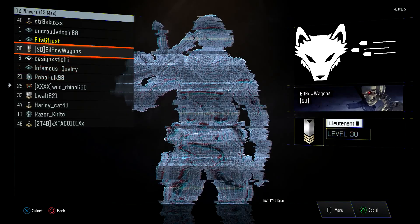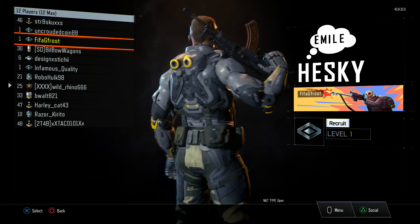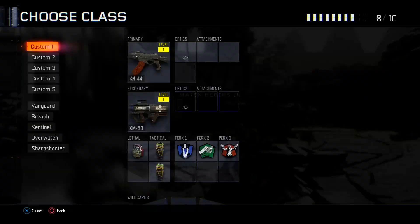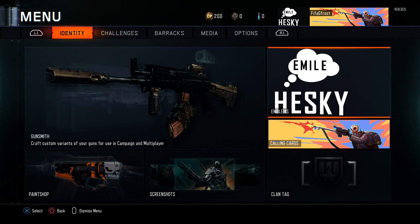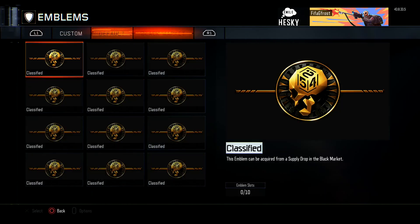What you guys need to do then is play a game, back out, and it will save to your account. As you can see, I pretty much have the emblem and the calling card, but the problem is it's kind of glitchy — if you check the emblem it doesn't show up with the layers or anything showing you made it. It's kind of just glitched on your account.